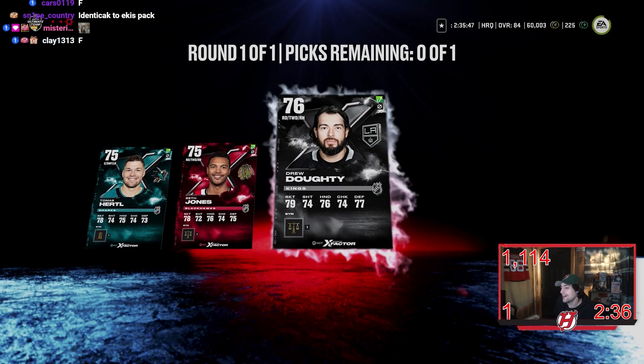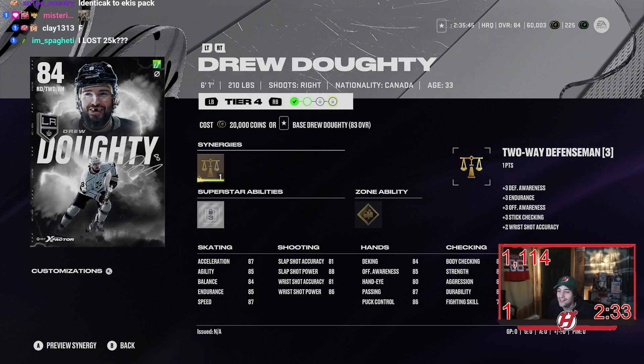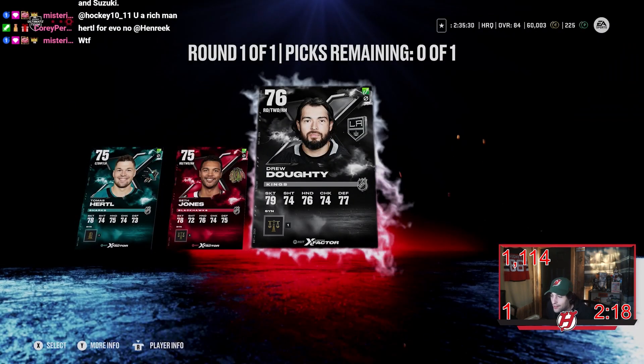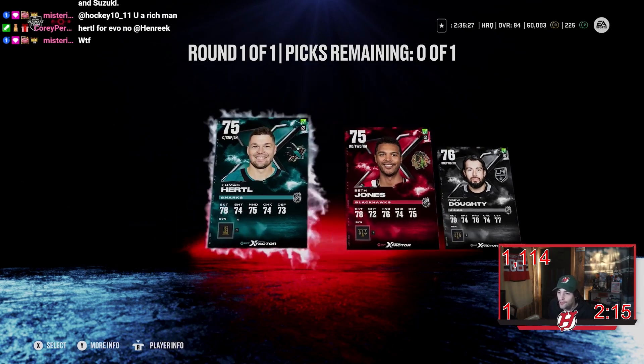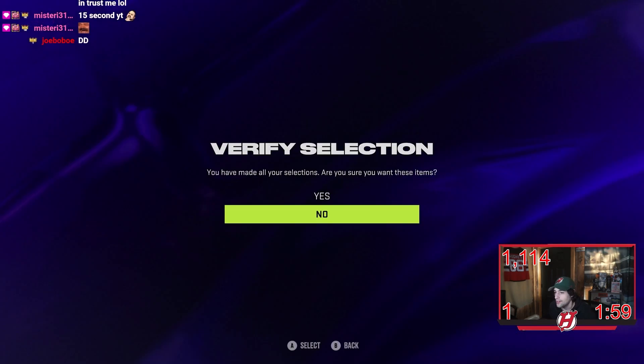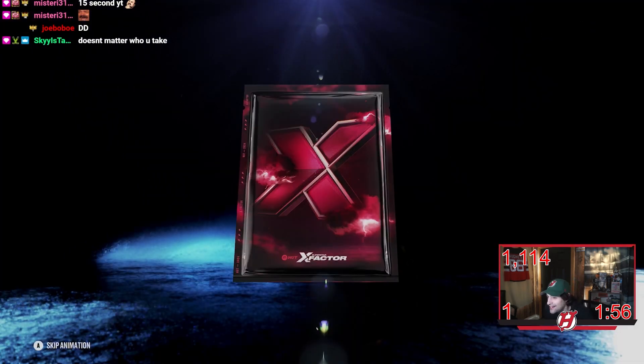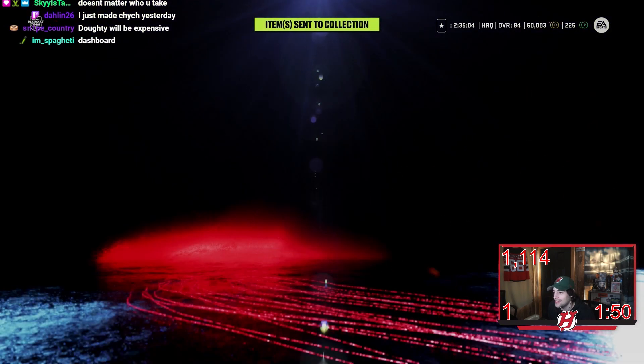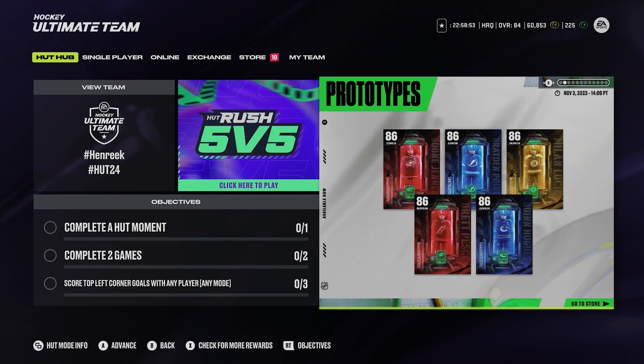Doughty could be good because of evo in theory, but the thing is I still have to upgrade him anyway. That was not great. Hertl for evo — well, he is an evo too, and he's an 84 already. Hertl is 72 overall. It's funny because I already had Doughty as my starter. But Drew Doughty — welcome to the team, even though he probably won't be on it.